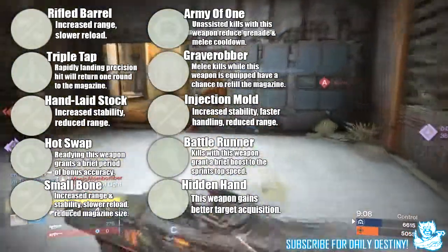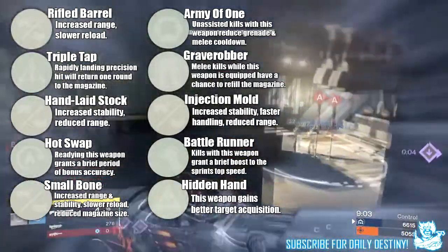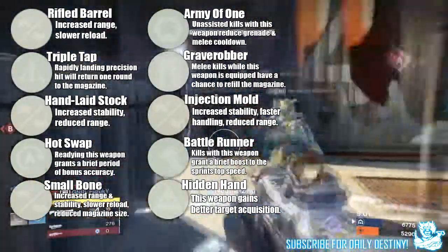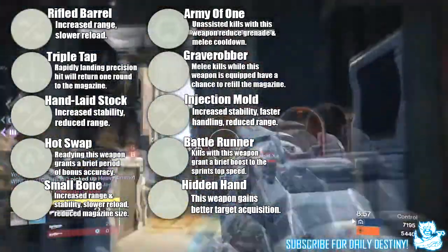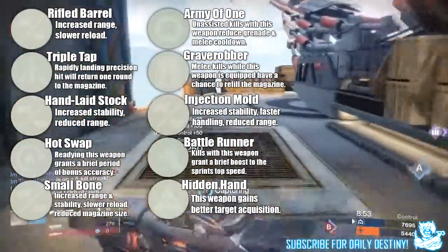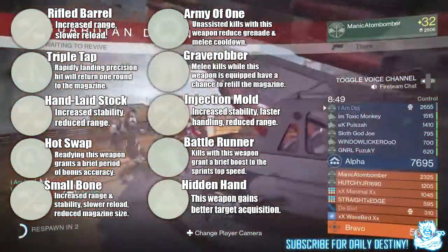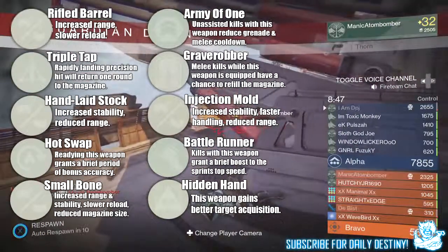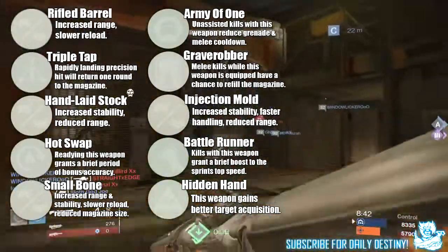Next up we have Hidden Hand — this weapon gains better target acquisition. This is a mod I saw on snipers, hand cannons, and also an auto rifle. A friend of mine while we were playing House of Wolves actually had this on one of the crucible snipers and described it like this: when aiming in, it locked onto a player sort of like how a lizard's tongue locks onto a fly. I'm not sure how heavy the lock-on is going to be, but it does sound pretty overpowered — we're just going to have to wait and see.